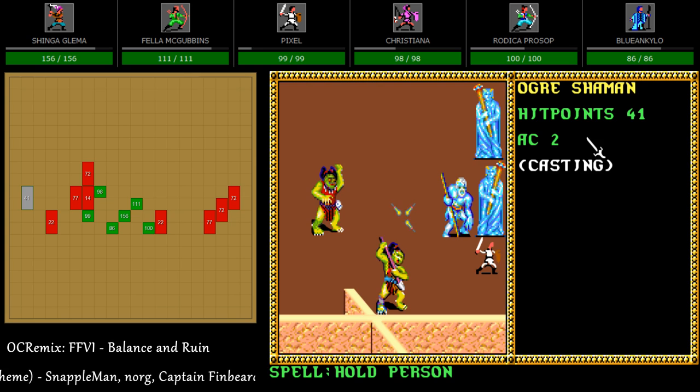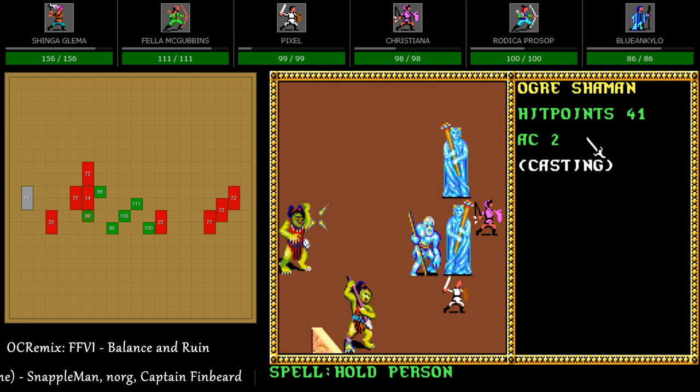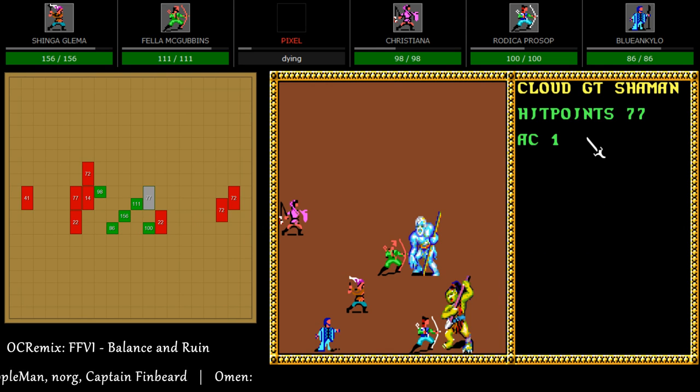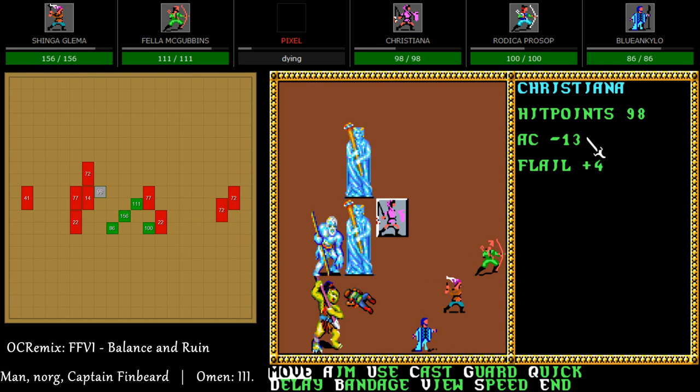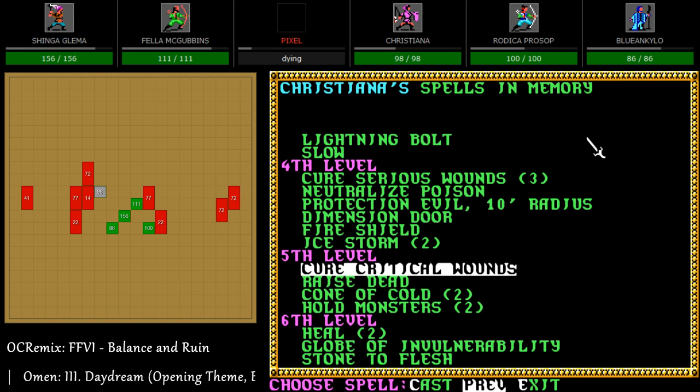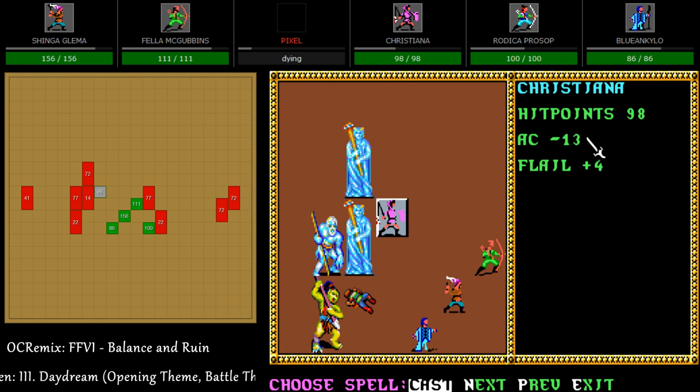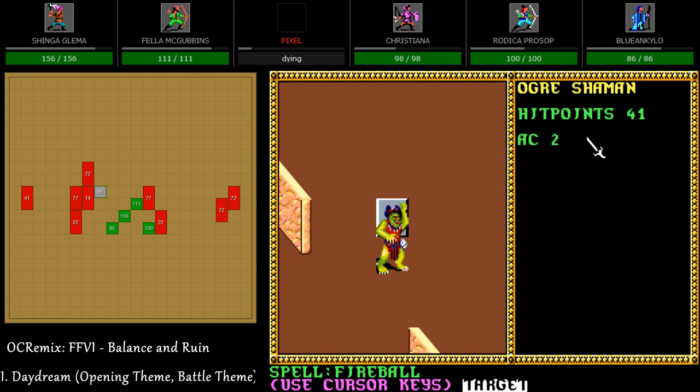The shamans cast magic — oh come on, Pixel. That was garbage. What level are we that we get paralyzed from one Hold Person? It's a level two cleric spell and it basically one-shot one of our guys. All right, we've got this, we're fine. I might be a little bit angry, and when I'm angry Christina knows what to do. Stupid shamans!